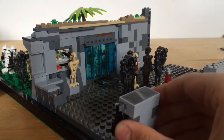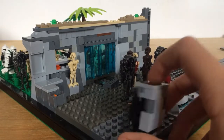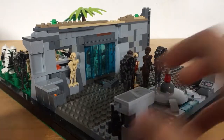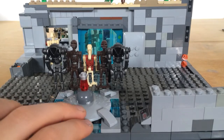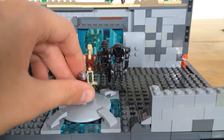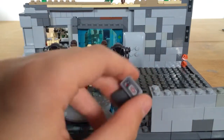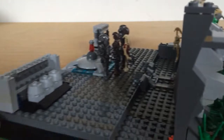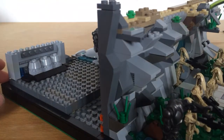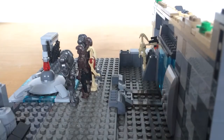Then we have the gun rack, which is one of my customs. It's a really cool holder — it can spin around but it's not too big. Then we have this control panel for the shield generator of the door, so that would be generating the shield on the door. And we again have another really nice pathway up there.